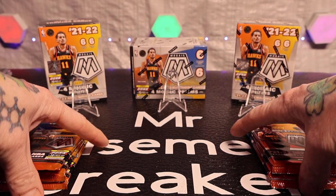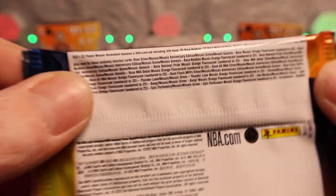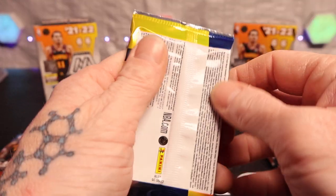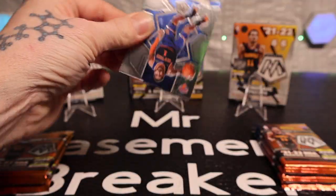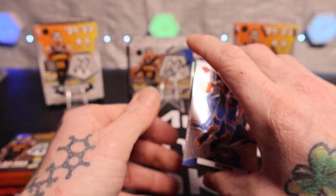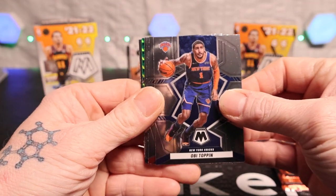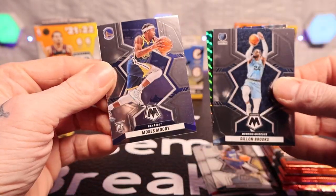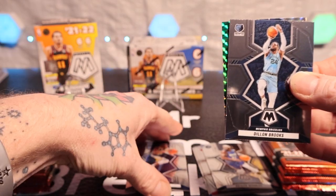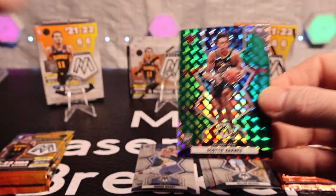Six packs, six cards in each one. Say that prayer for me one more time. We'll find four prism on average — four Mosaic prisms. All right, cool. So we got Obi, DeMar DeRozan, Patrick Beverly, Danner Brooks. Backside is Moses Moody on the rookie. And our first green is a Scotty Barnes — I said silver, sorry, green.